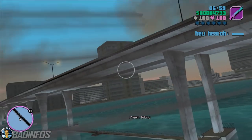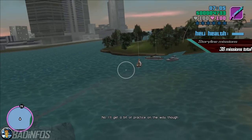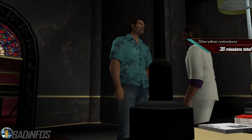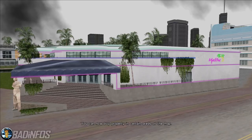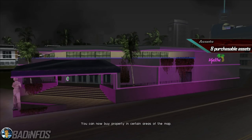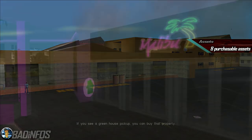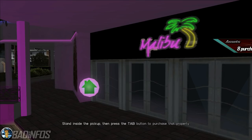Number one, the main story missions. There are exactly 38 storyline missions in the game and you need to complete them all, starting from In The Beginning and finishing it off with Keep Your Friends Close. In order to complete all the storyline missions, however, you need to purchase certain assets around town. To complete the game you need to purchase 6 assets, one of which needs to be Printworks. However, in order to get to 100% completion you need to purchase all 8 assets and complete all the missions associated with them.